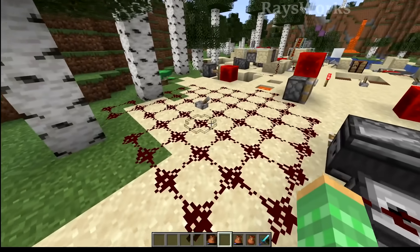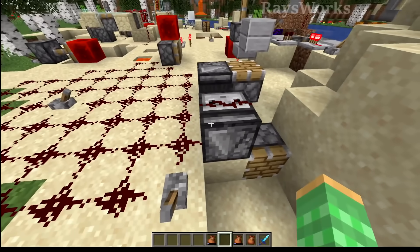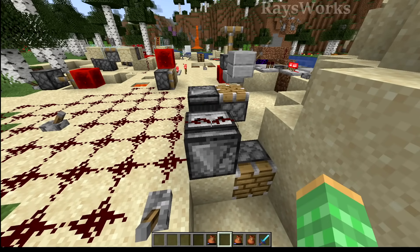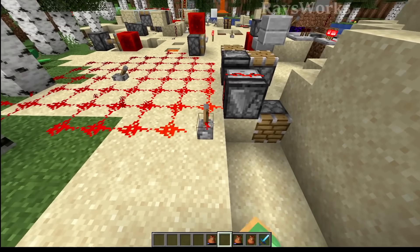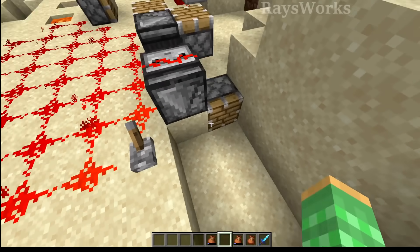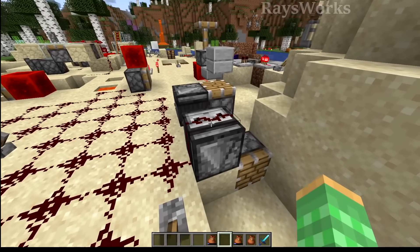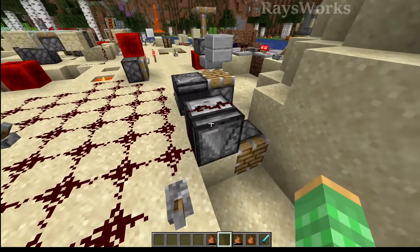Now in the redstone experimental snapshots, there was a problem with observers not detecting the change of redstone dust on top. So if I would turn on this redstone dust, it should create an update that goes down and updates this piston over here. But the observer was completely ignoring these redstone changes. So now this will work once again.